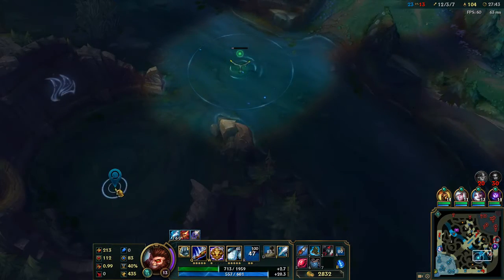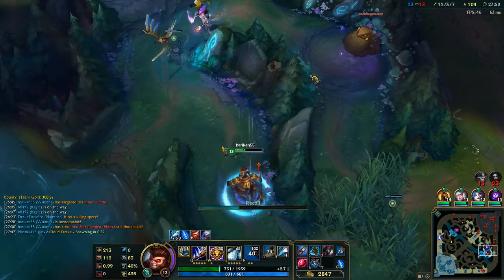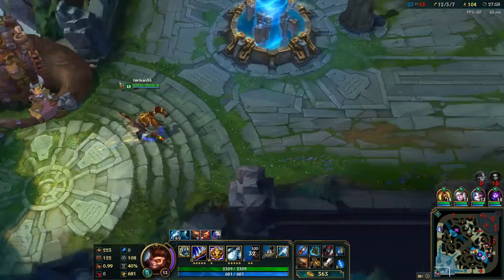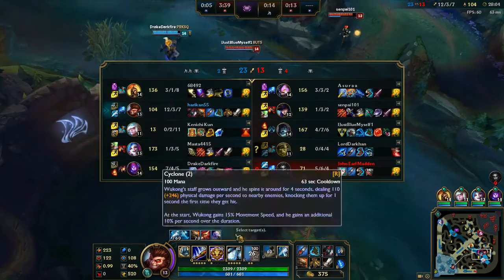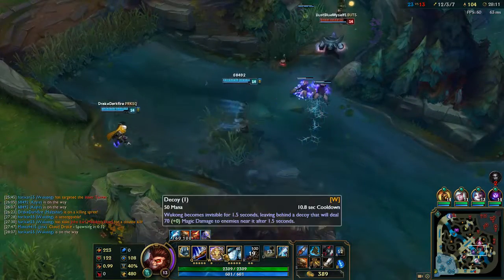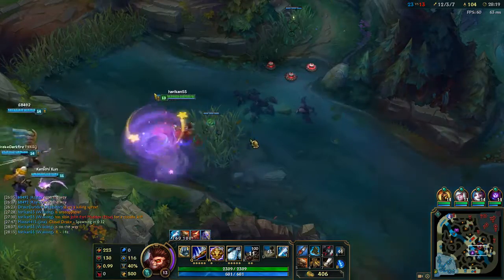Dragon is up in 30 seconds, so I'm going to go back. Then I'll rush right back with my Dead Man's Plate and start work on a Maw next. Since we are so far ahead, we can afford to get a little bit less tankiness and a lot more damage with Maw over Spirit Visage. Now that we have our Dead Man's Plate, we can run really stupid fast while invis, and we can get fights started from really far away.